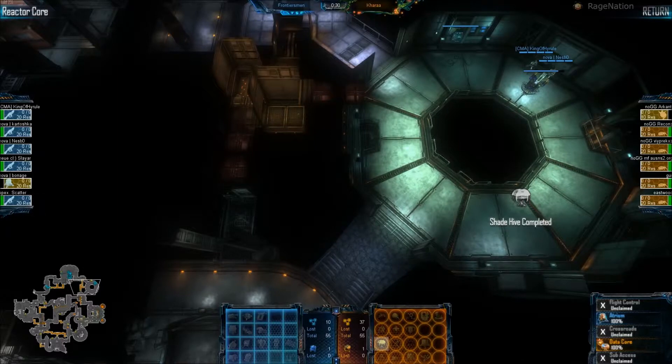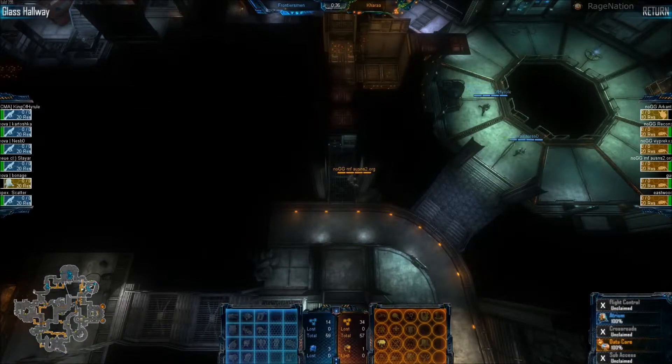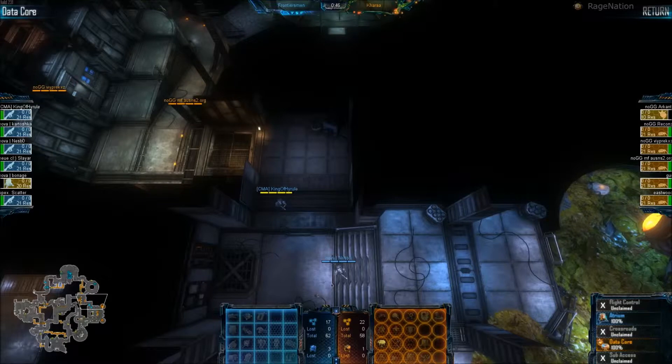This little alien over here at Eastwood would have heard them at Crevice — he'll know where they are. An MF here would have heard them in Reactor Core. So they know it's going to be an Atrium start, they know it's going to be a close encounter. The two hives are going to be so close. It's going to be a good, exciting match this one.